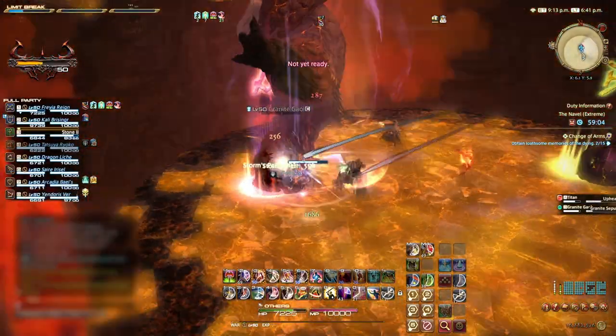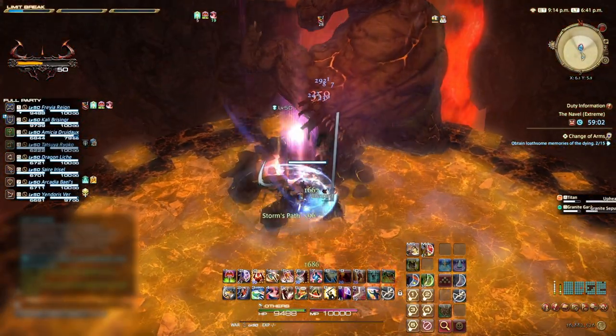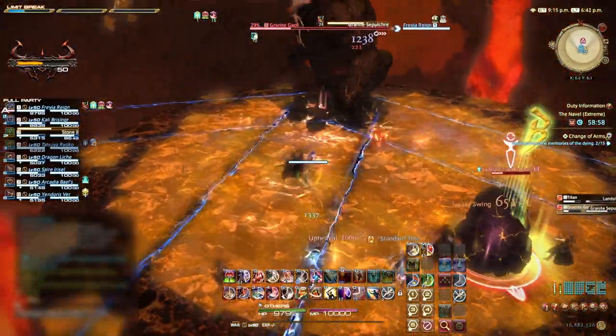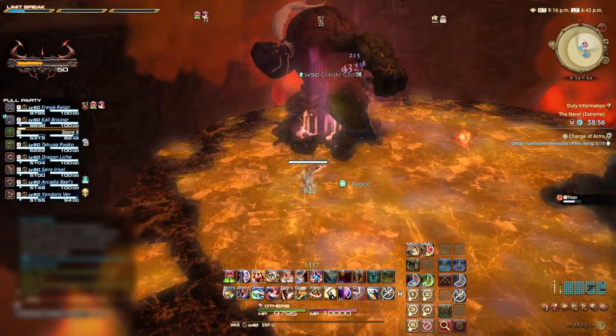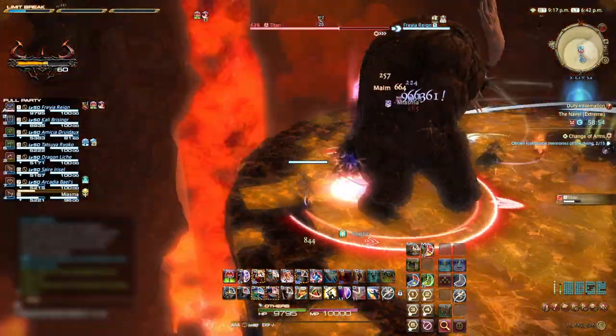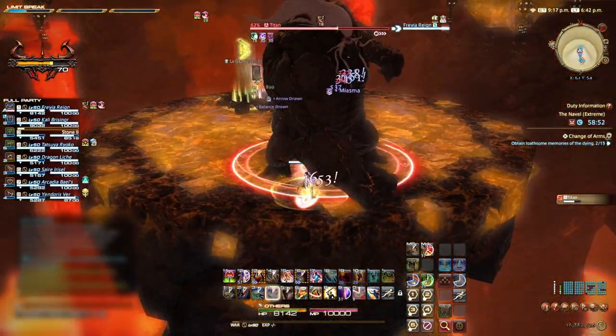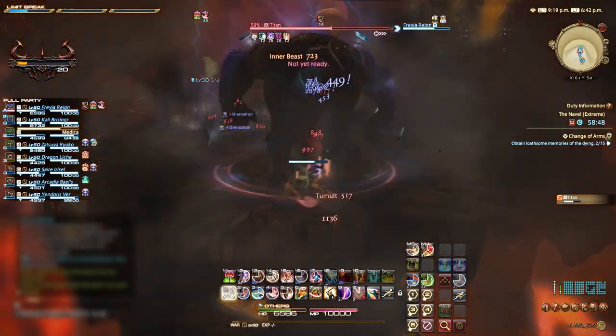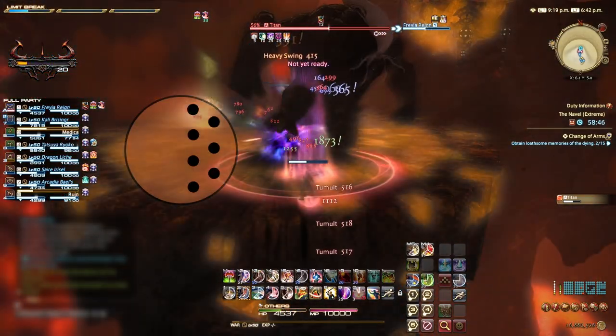The only ability we haven't seen in the extended pattern is the Bomb Phase. In this first Bomb Phase, we will stand near the last formed bombs, wait until the first formed bombs have exploded, then stand in the newly formed safe zone to avoid the others — all while dodging Titan's other abilities. For your reference, here is the bomb pattern you should come across in Phase 2.